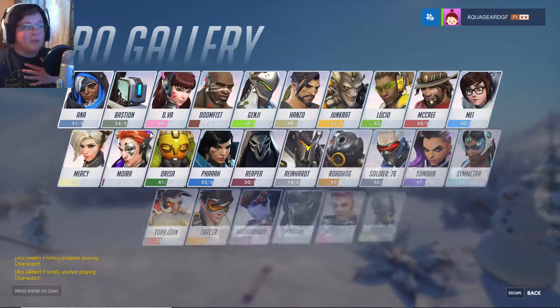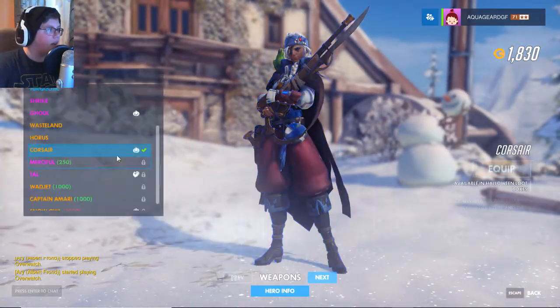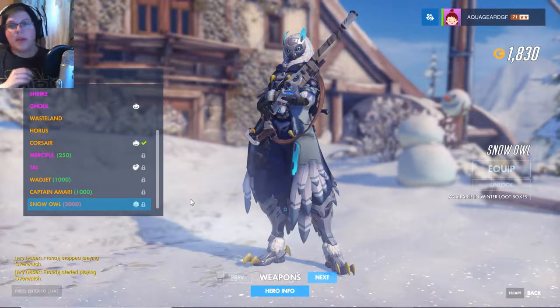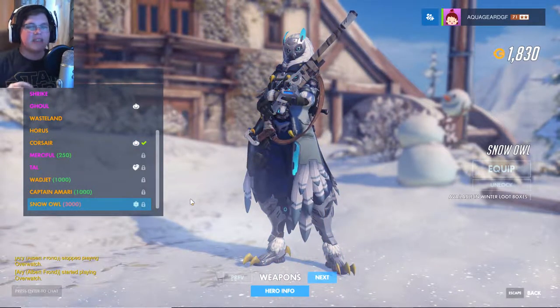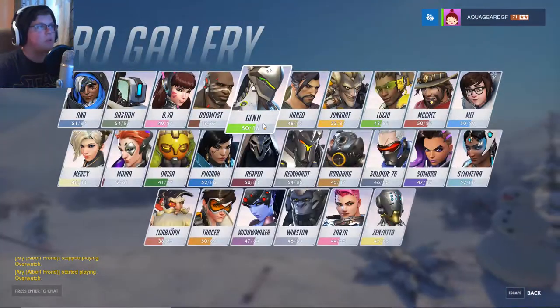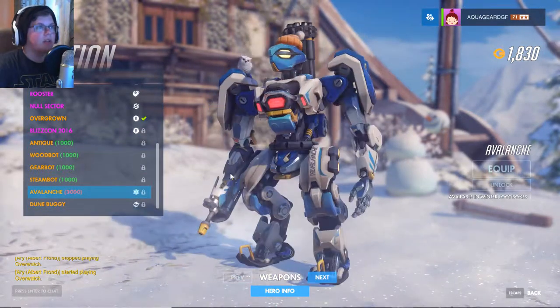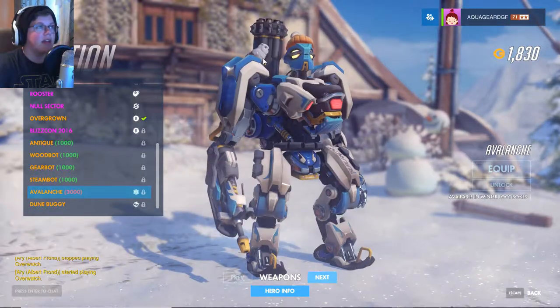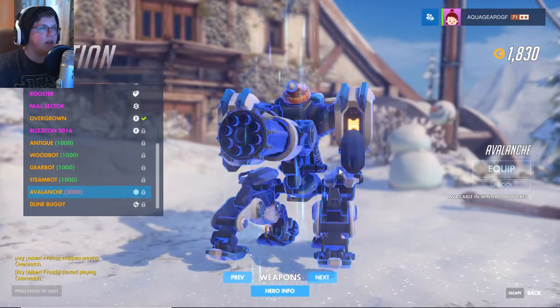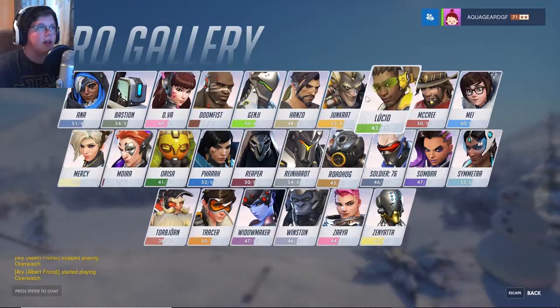The thing that I like the most is the skins, of course. Let's go through all of them. First we've got an Ana skin, Snow Owl. This is probably my second favorite skin. You can see a little owl pattern, and the scope looks pretty cool with little claws and stuff. Next we've got Bastion's winter skin, Avalanche. He's got a little ski hat on, and instead of a bird, he's got an owl, which is really cool. It's a nice looking skin, not my favorite, but I like it quite a lot.